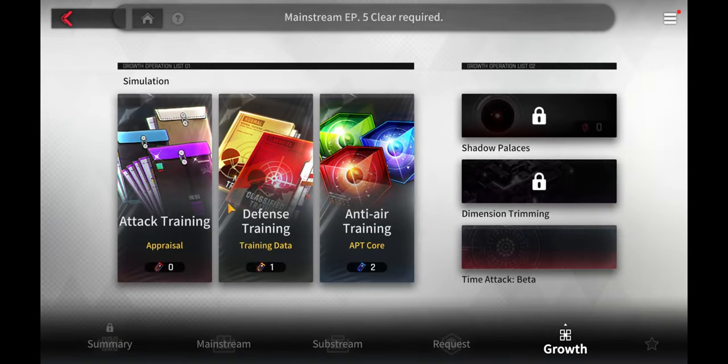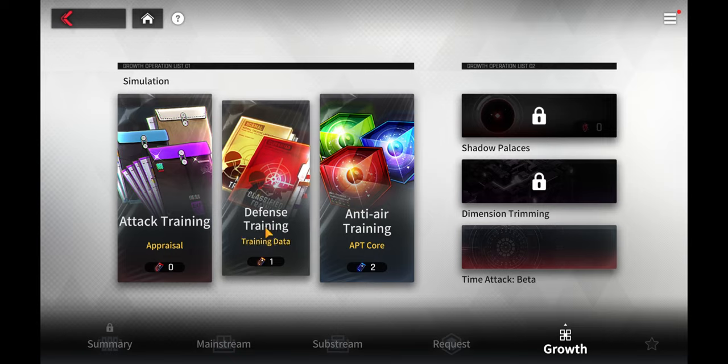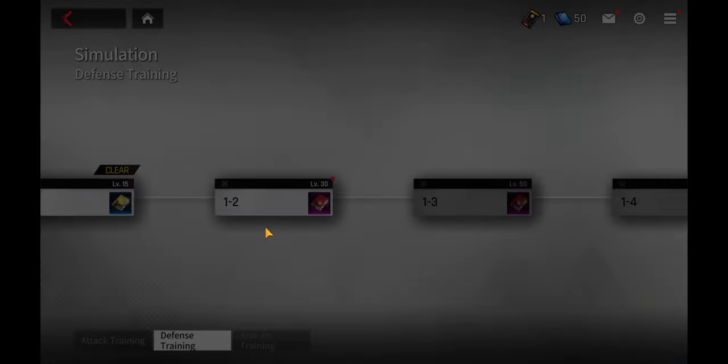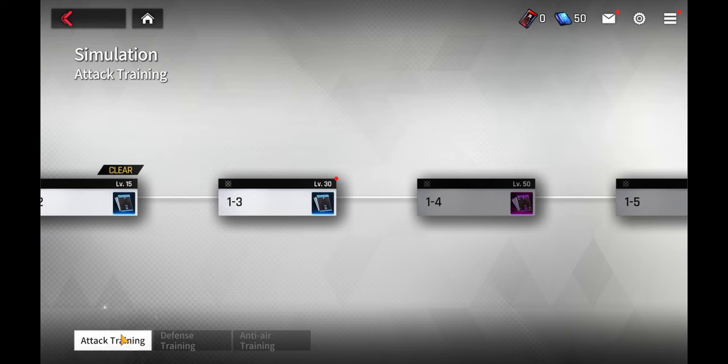I checked my material and it looks like I didn't lose anything — it did take up the cost but it did give me the materials, so we're good. Now, this right here — the defense training — is what basically gives your skills. It'll give you material so you can level up your unit skills to max level and stuff like that.